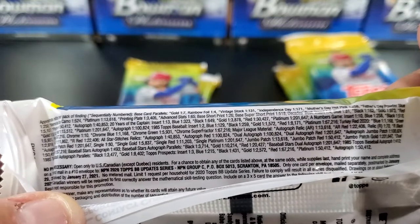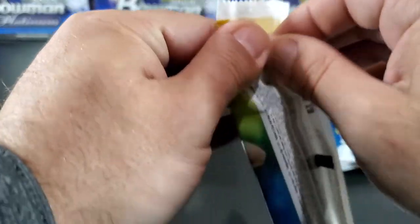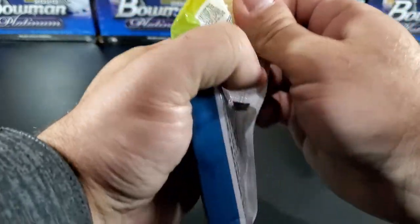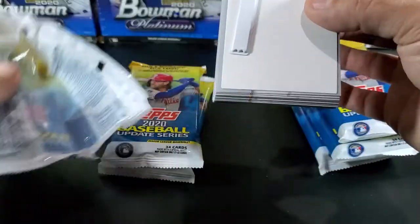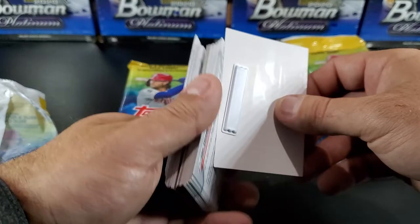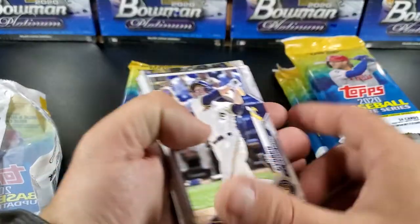Hopefully you guys can see that really well. If you want to take a chance to read it, there it is. But without further ado, let's open up the pack and see what we can get. Hobby packs are always fun to open. Each time I went to the store recently and bought packs, this little security tag kept setting the alarms off every time I went. Alright, let's see what we got here.